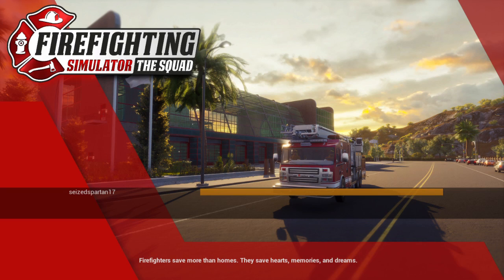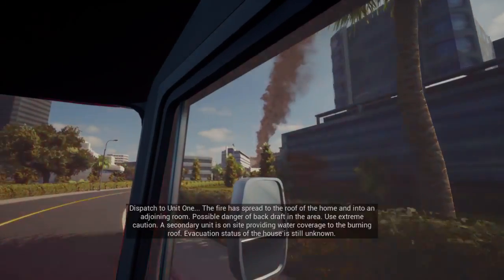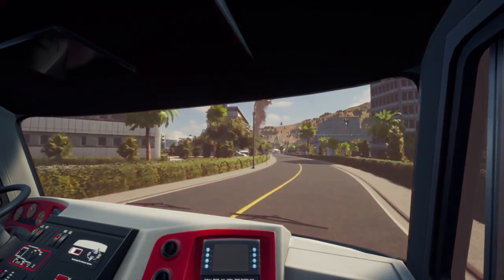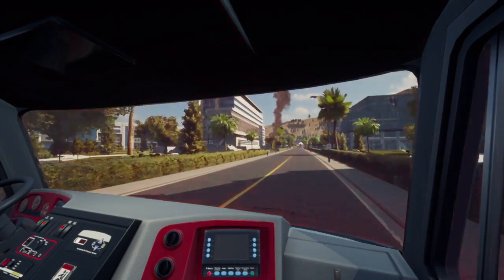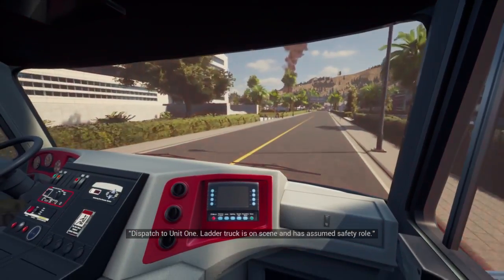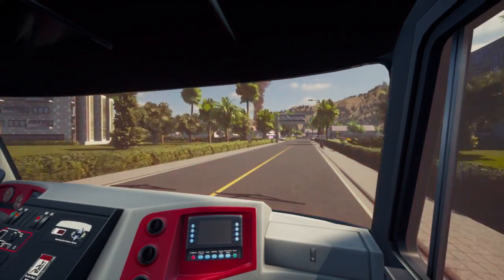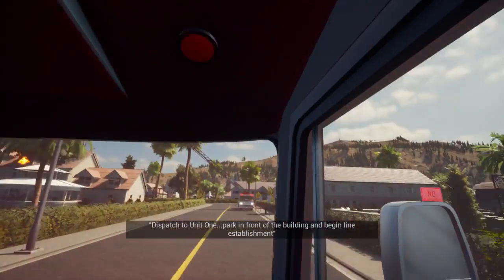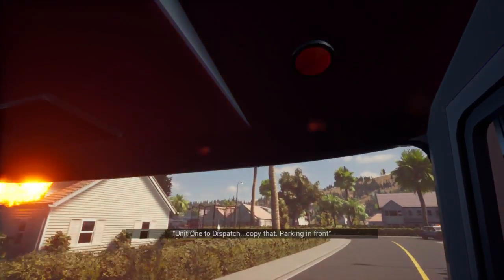Hey guys, welcome back to the channel. Today we are playing another firefighter game - Firefighter Simulator Squad. Looks like we're already on the road to our first call. She's rolling - it's a big fire too. I think we're unit one. I can't tell if we're an engine or a ladder. Dispatch to unit one - ladder truck is on scene and has assumed safety. I think we are in an engine. We have a fully evolved structure fire.